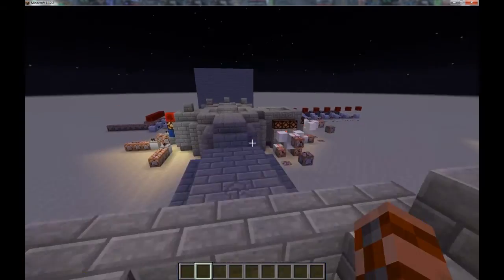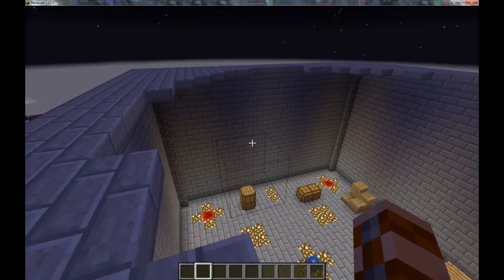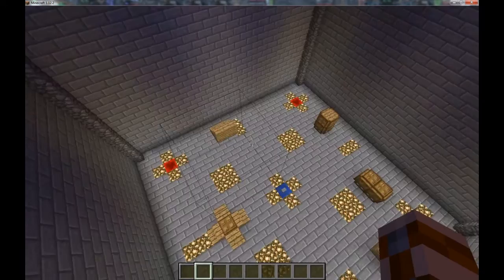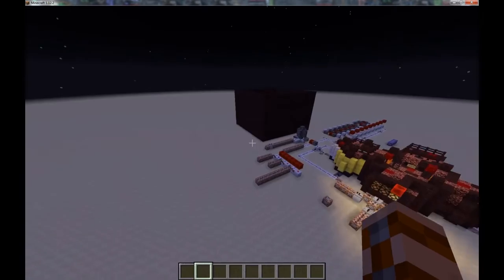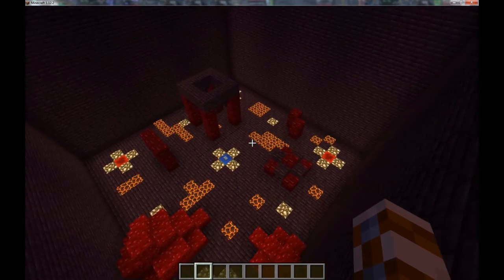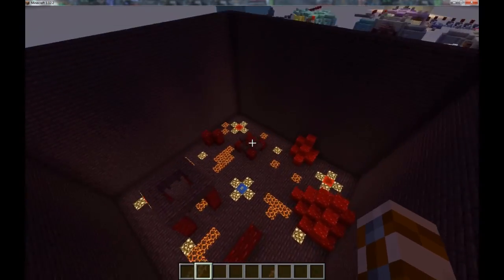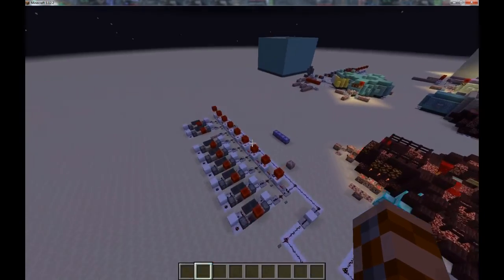I've got the arenas over here. This is the stronghold arena — I've got some barrier blocks up so nothing can get in or out. It's permanently night time so monsters won't burn up. Just some stuff scattered around the edges, well lit enough that you should be able to see without any difficulty. With the nether one, the redstone blocks surrounded by glowstone are where the enemies will spawn in, and the lapis blocks surrounded by glowstone is where the player spawns in and also where they can exit by pushing that button.